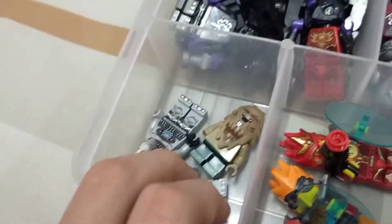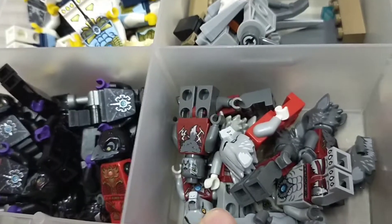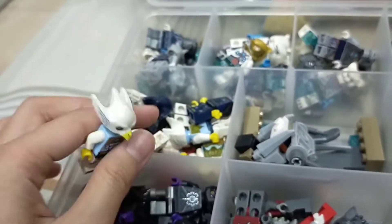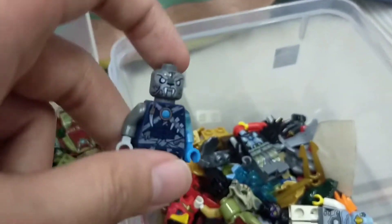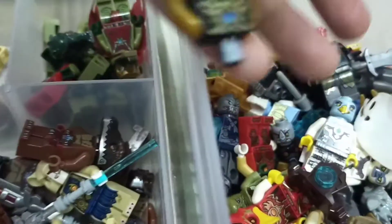I have rhino, raven, and wolf, and I also have the soaring eagle. These are their spare parts — a body, and some of them don't have a mask. I also have another body of Storm.